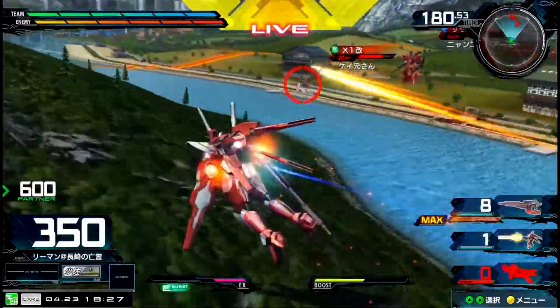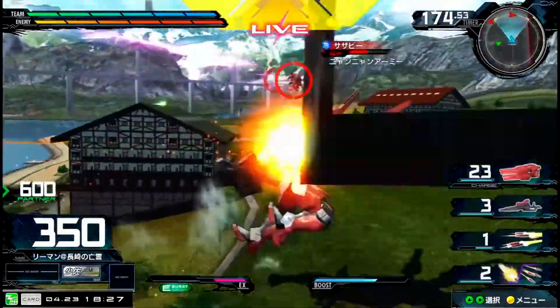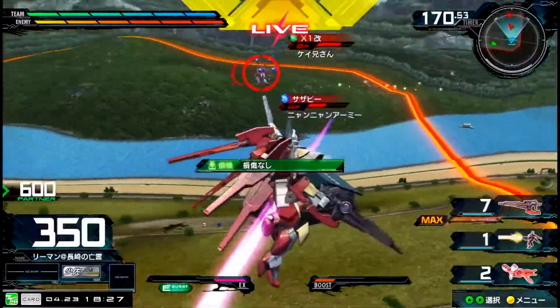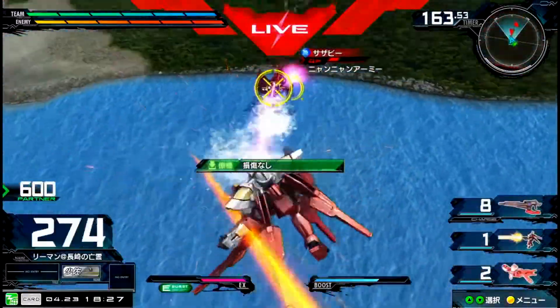I always get nervous when I see X1's assist get blocked because it stuns for quite a bit. The game is extremely even right now — absurdly even. X1 with a really nice intercept there because Reborns really wanted to boost forward one more time to throw that CSA, but couldn't do it because X1 was protecting his partner. That was really good.